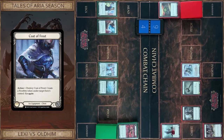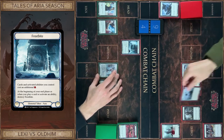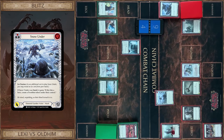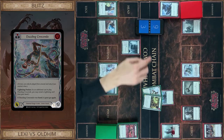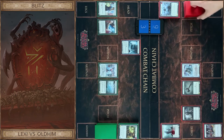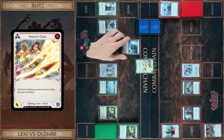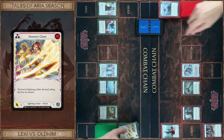I use Code of Frost — create a Frostbite token under your control. And play Snow Under, pay for this, just seven. Block six, no reaction. You take one. That's all. I just play Heaven's Cloak, pay two, destroy the Frostbite token — five damage. I take five. Passed on to you.